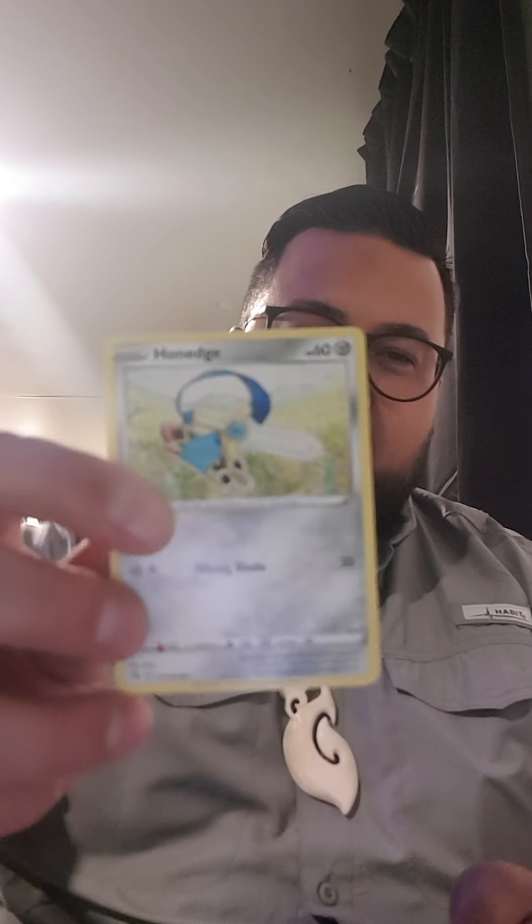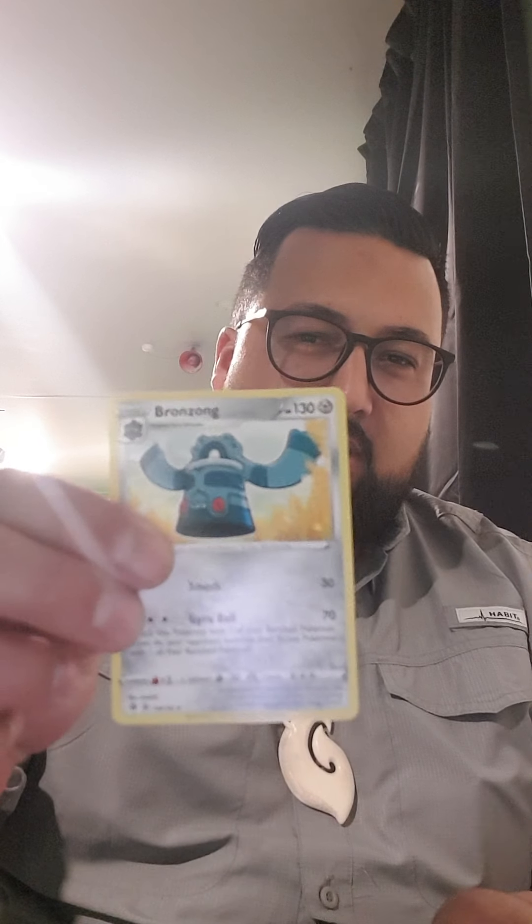What have we got? Glaring Kursola, Litwick, Honedge, Helioptile, Trubbish, Bronzong, Draclok, Luxio, and Water energy.